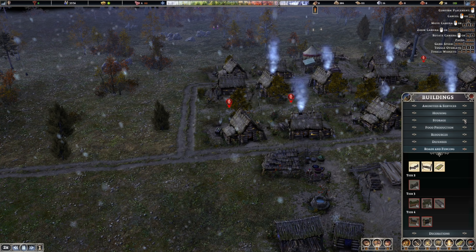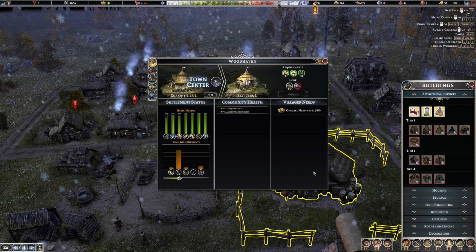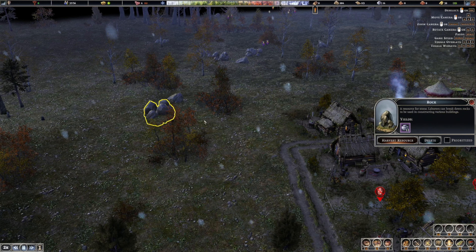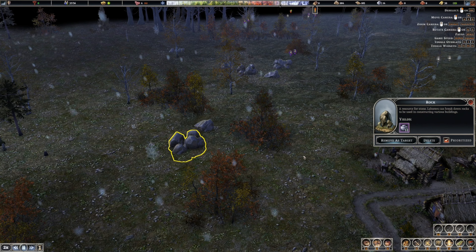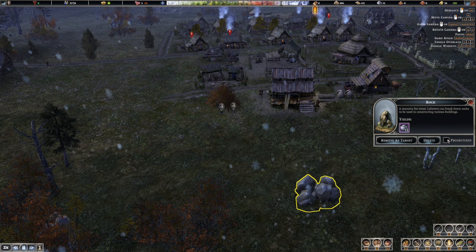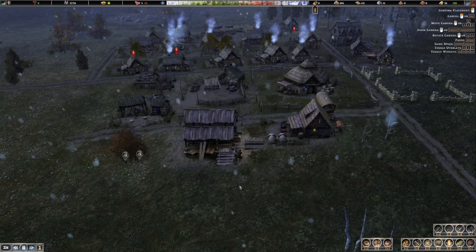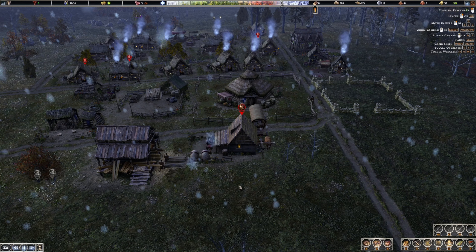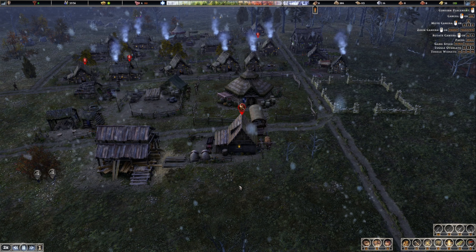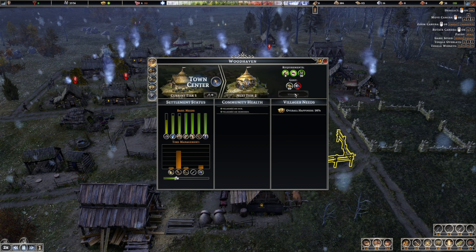Let's go back to our buildings. We need 30 stone - let's get some stone. Harvest this, prioritize this, harvest this, prioritize this. Can you prioritize two things at once? I think you can actually. We'll get chopping on that stone and then we could do our upgrade to town hall too, which would be good - that'll unlock all new tiers of buildings, trading posts, things like that.